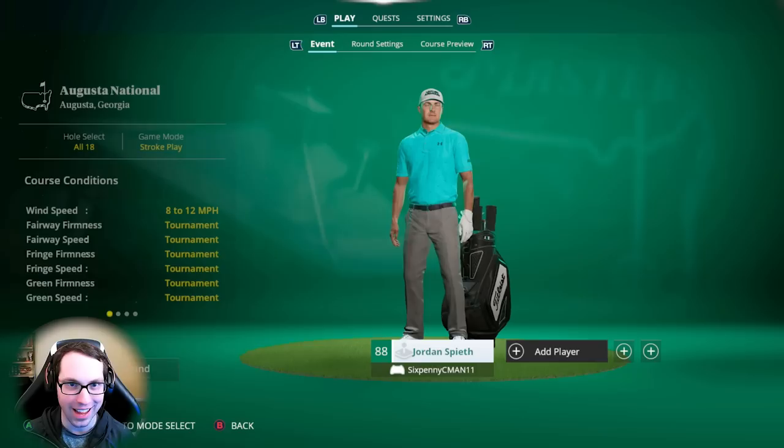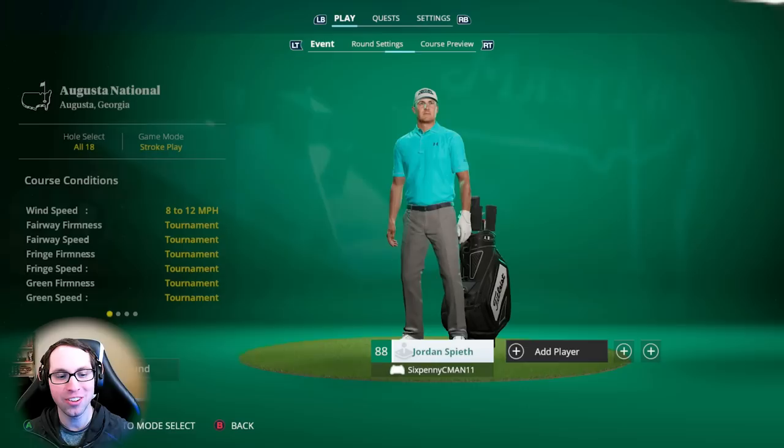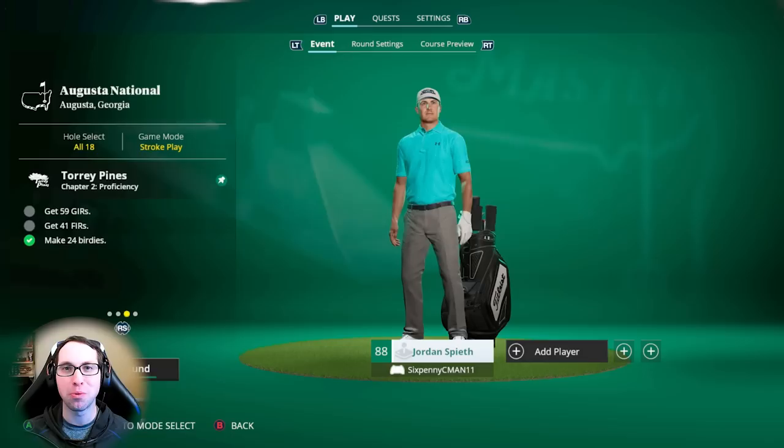That is the big thing that makes this extremely difficult. It is the max difficulty settings in the game. On top of that, we're going into visual settings and turning off the putt meter as well. So not only are we not going to have the swing meter, we are not going to have the putt meter either. We're playing in 8 to 12 miles per hour winds, tournament conditions for the Masters. Let's do this everybody!